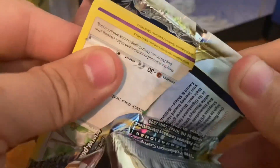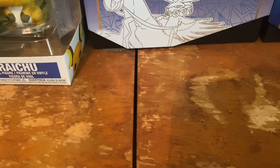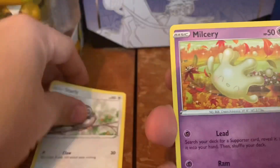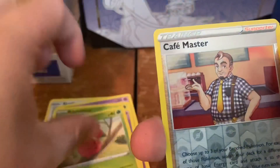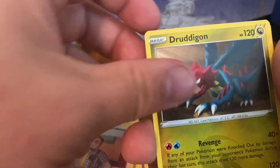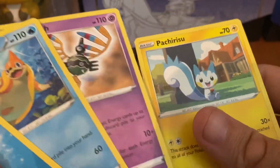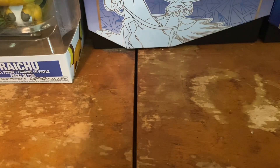Hoping for at least a hit — hopefully those hollow rares aren't all we're getting. Starly, Melsuri, Crobat, Clefairy, Cherubi, Cafe Master for the reverse, a Druddigon, water energy flow, Sigaliff, and a Patcher Resu.